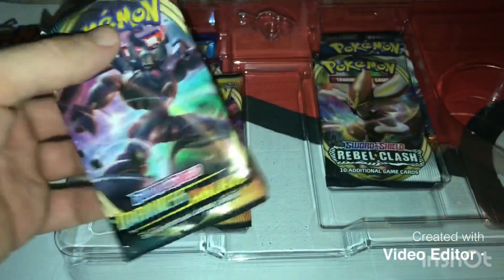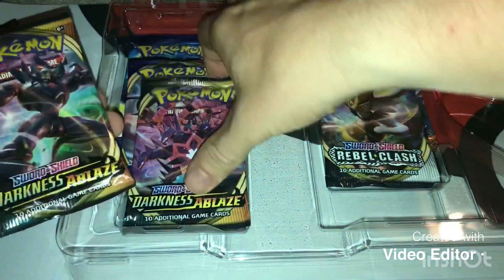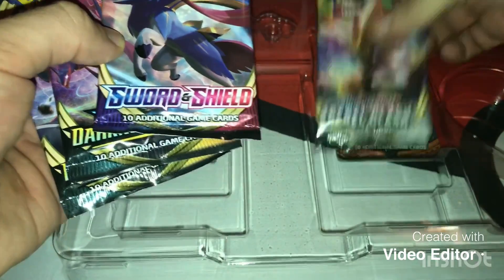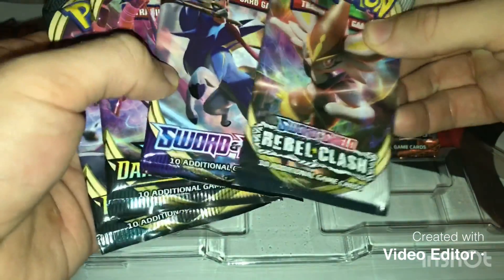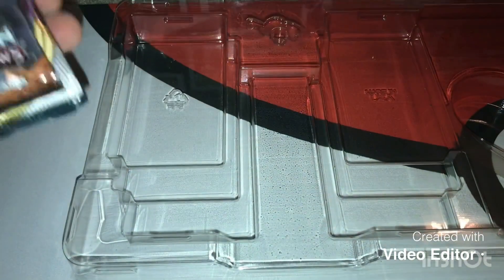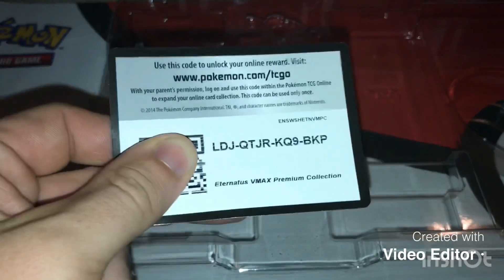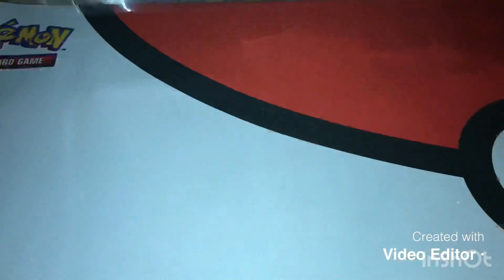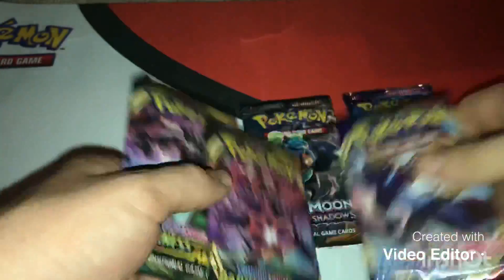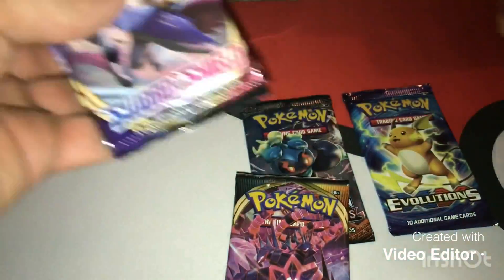Out of this collection you get: Darkness of Blaze, two Darkness of Blaze packs, one Sword and Shield, one Rebel Clash, Burning Shadows, and Evolutions. Here we go - I'm probably going to do Sword and Shield, Darkness of Blaze, Rebel Clash, Darkness of Blaze, Spreading Shadows, and Evolutions.